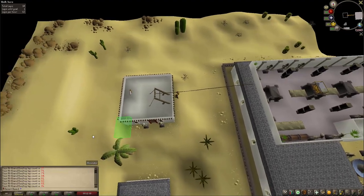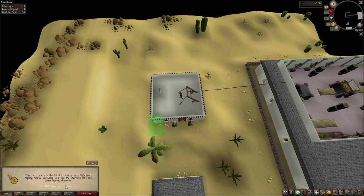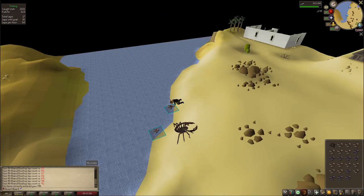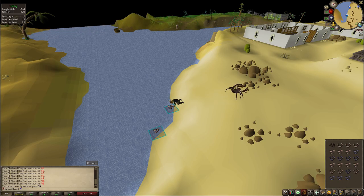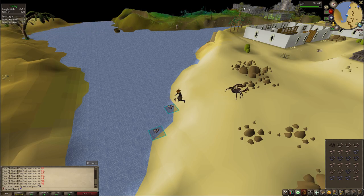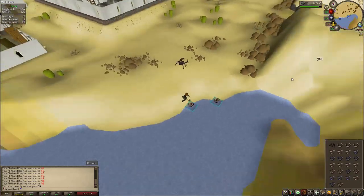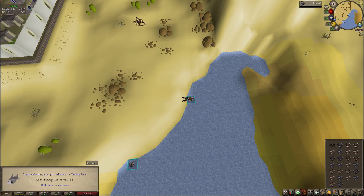I got a couple more agility levels — or I think just one on this session — and went back to fishing again. Here I noticed that in RuneLite you can actually change your view distance. Even though you can't interact farther than a certain point, it looks so much better. I'm very happy I found those settings and played around with them — it definitely makes the footage look much better as well.